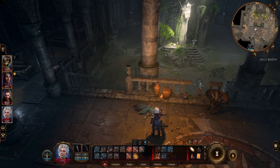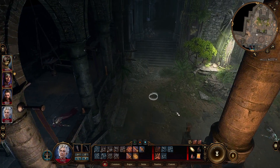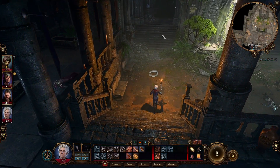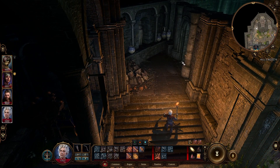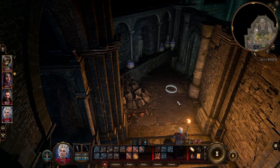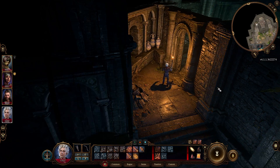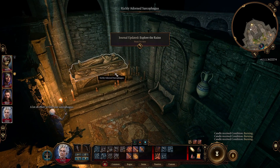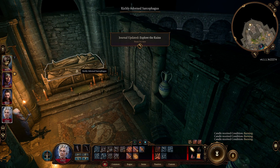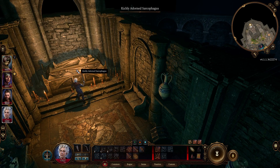Be sure that you put your party around here because the scribes are going to be activated when you go to the tomb of Withers. Withers is sitting over here — if you push this button you will activate the enemies first, kill them, and then you can come to this grave and click on it. You will see that Withers is coming out.